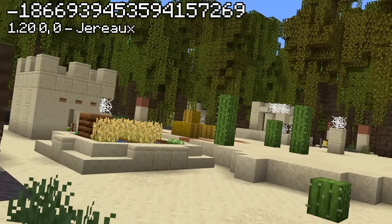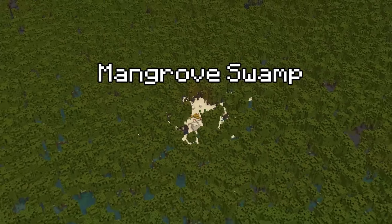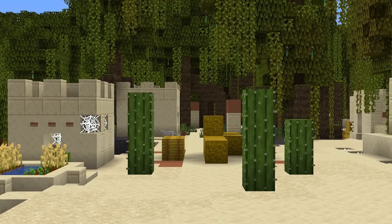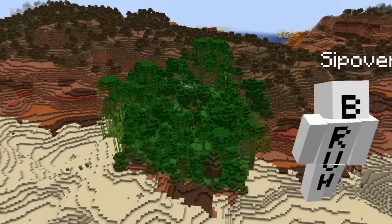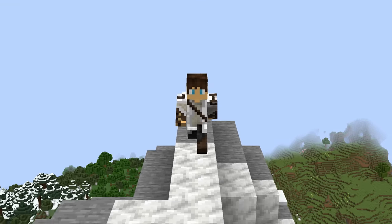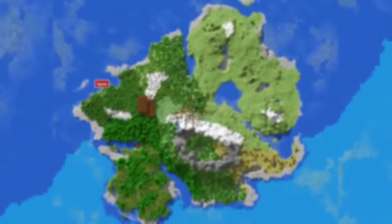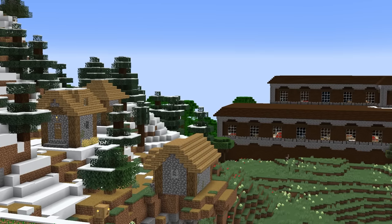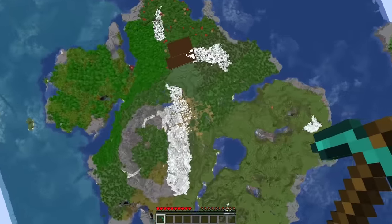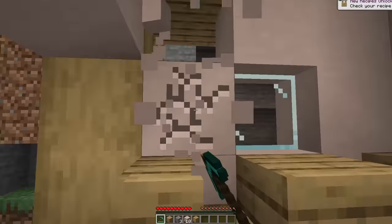Similar to those seeds, this one features an abandoned village on a small oasis inside a gigantic mangrove swamp — property prices must be pretty high here. What's interesting is all those seeds look like someone intentionally designed them, and that statement couldn't be more true for this seed found by Quibley. It looks like a literal Fortnite map when viewed from above, with its island shape and several different biomes and structures inhabiting it.